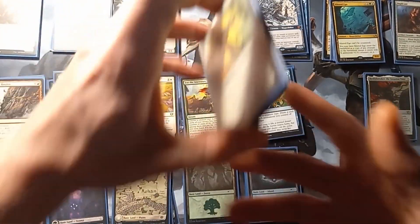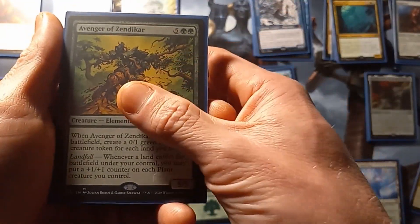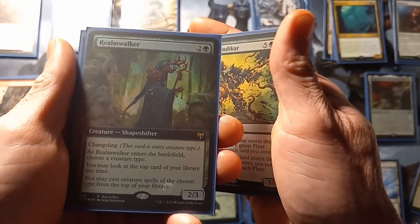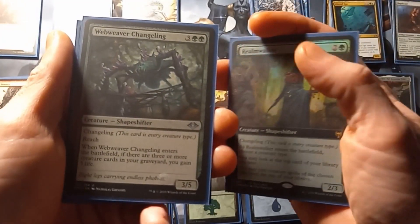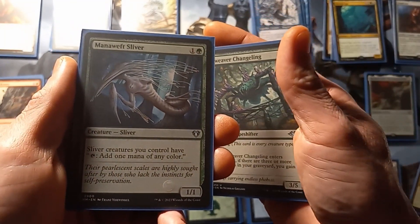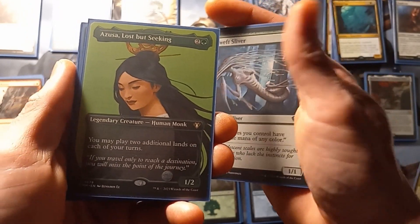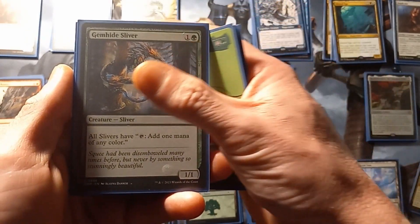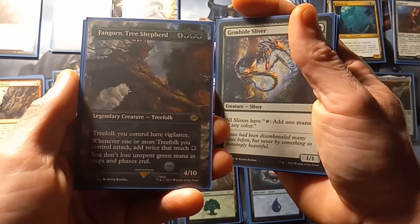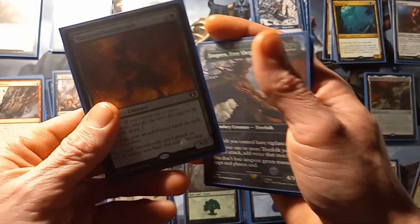For our mono green we have Venerous Sliver, Stranger Zendikar, Well Walker, Realm Walker, Webweaver Changeling, Malef Sliver, Azusa Lost But Seeking, Gemhide Sliver, Fangorn Tree Shepherd, and Wayward Sawtooth.